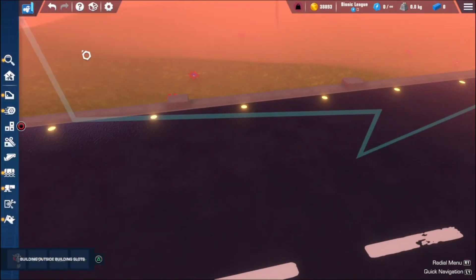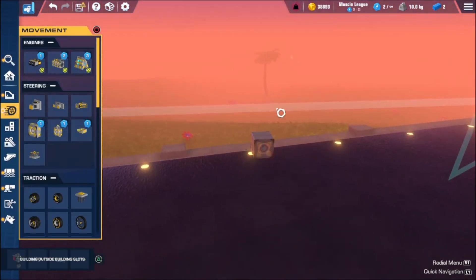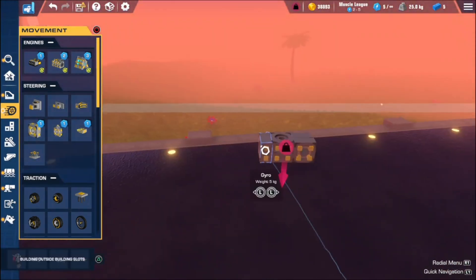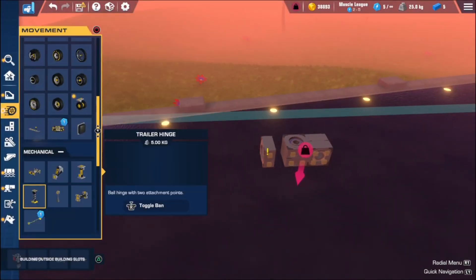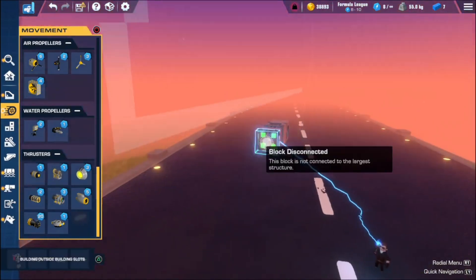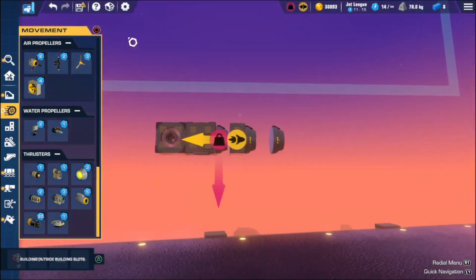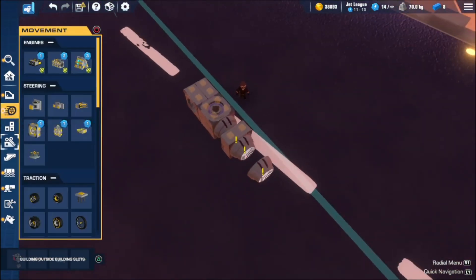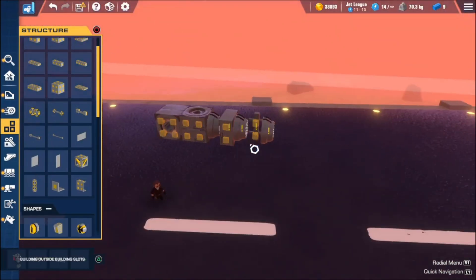Getting right into it: the first thing you're going to need is gyros in the movement section. You're going to need two for pitch, two for yaw, and one for roll. We're going to try to maximize the efficiency of this thing, so we're going to make it lightweight. Space thrusters are the most bang for your buck — they're really small and they provide pretty good thrust. So for almost all your missiles, you're going to want to use space thrusters in a back-to-back formation. Grid blocks — to maximize weight, you only want to place one there.